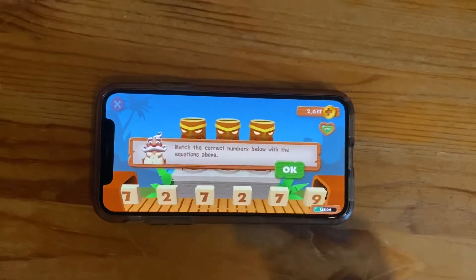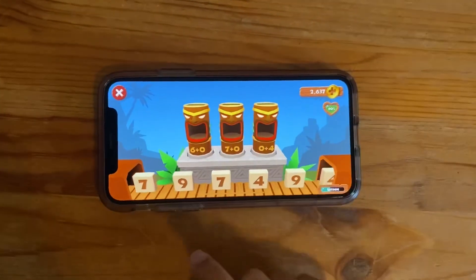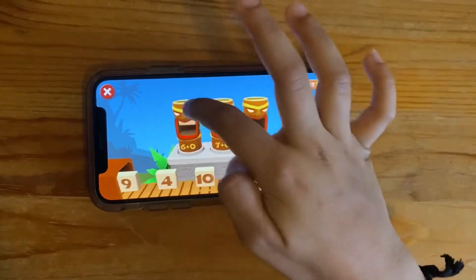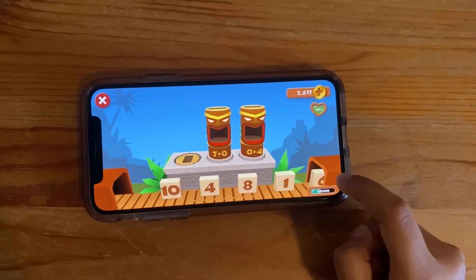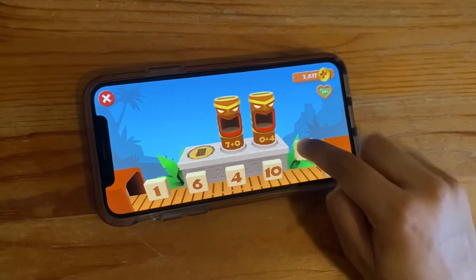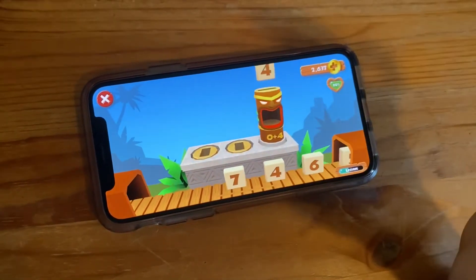Once you finish picking your level, press okay. It says match the correct numbers below with the equations above. Six plus zero equals six, so let's find a six and put it in there. Seven plus zero equals seven — you know that because you're not adding any more, it's the same number. Zero plus four, we know it's four.